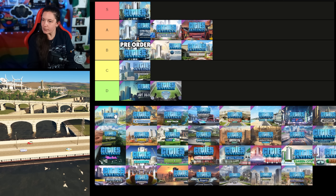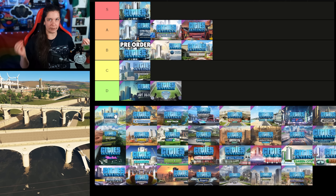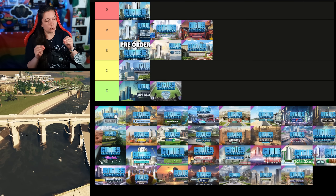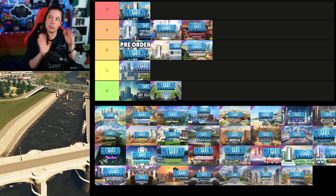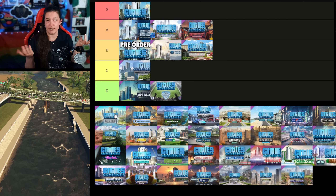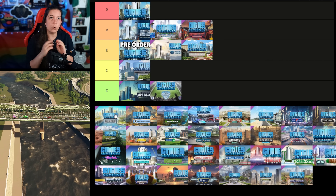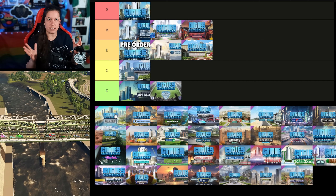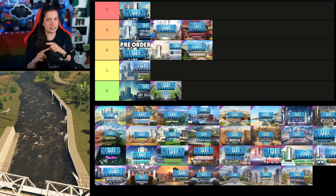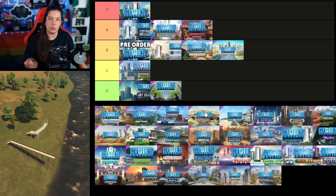The Bridges and Piers content creator pack was released on the 21st of May 2021. I love the bridges that came in this pack. I do wish there were more — perhaps two options for the American two-lane bridge and two options for the European two-lane bridge. The piers are actually quite beautiful, but they threw in like a million piers when I wish that effort had gone into the bridges. Nevertheless they are beautiful, and I don't dislike this pack at all. It is going into the B tier for me.